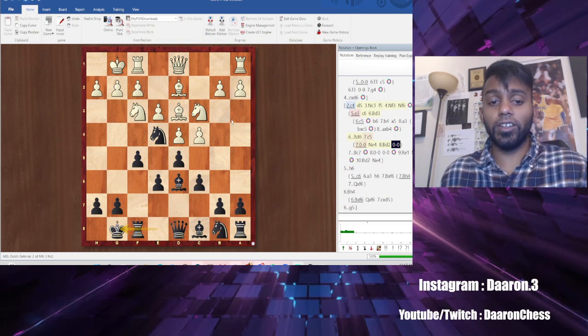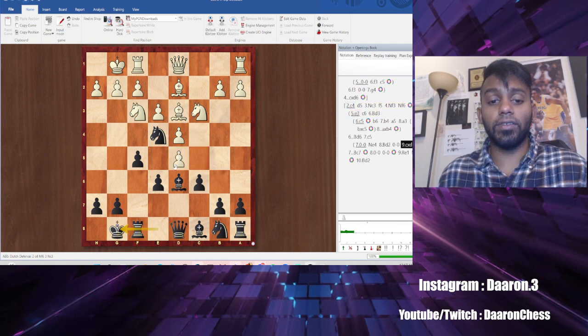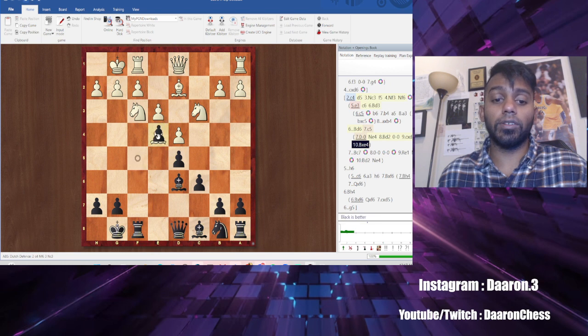Super short video here. I'm just going to go over what to do if they capture. If they take on d5, remember we always take back with the e pawn, and if they take on e4, we take with the f pawn. You have this super nice pawn chain.